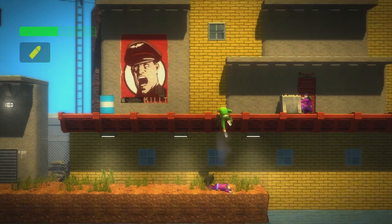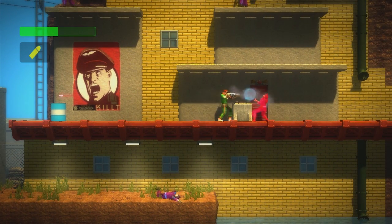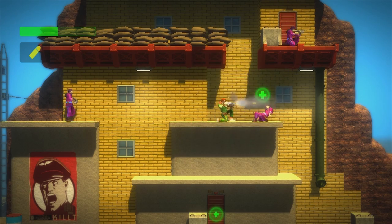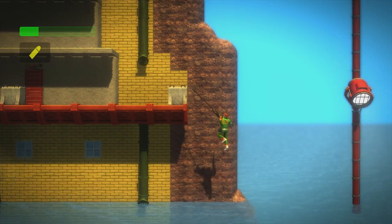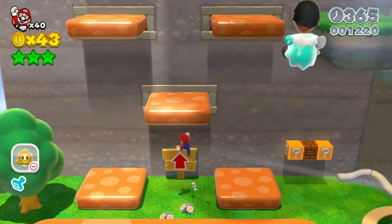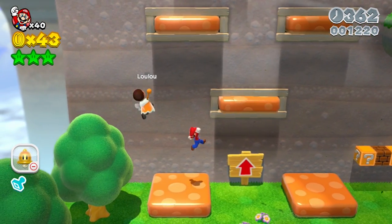Another example would be Bionic Commando, which has so much friction that it essentially encourages you to make full use of your bionic arm in order to travel just a little bit faster. Speaking of flinging yourself in the air, we've looked at the x-axis — now let's look at the y.